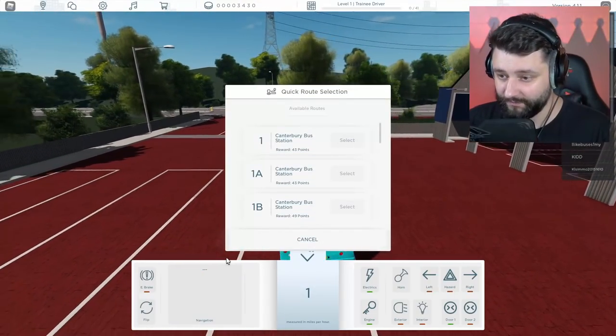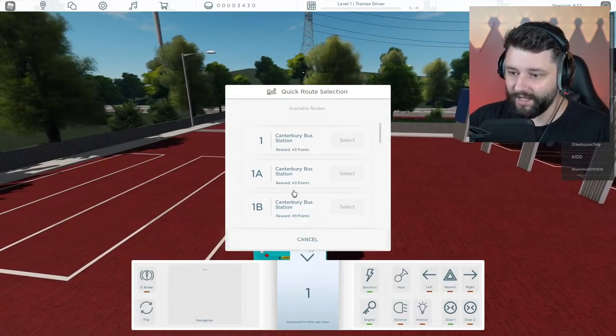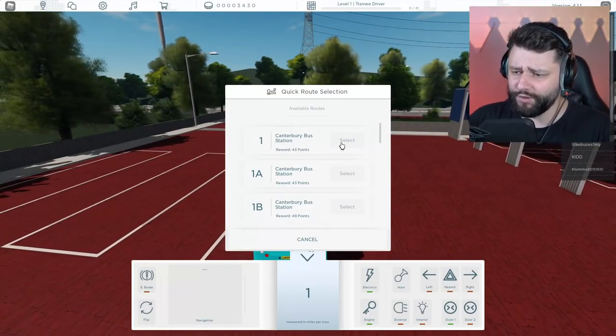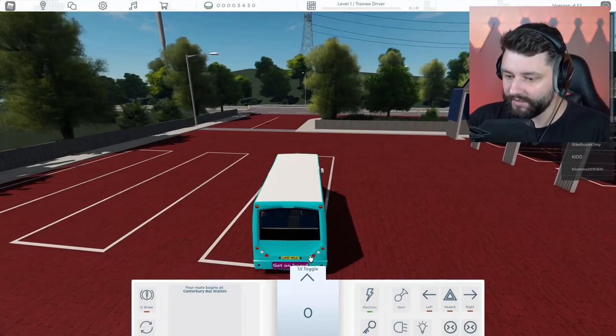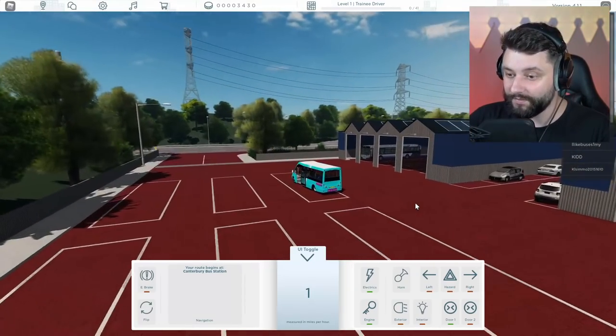So click here first to select the route. All these UIs are looking pretty damn good. Can't do bus station number one — let's try that then. So I can toggle the UI, make it go up and down. I want to see it because I want to see what types of speed your boy is getting up to right now.